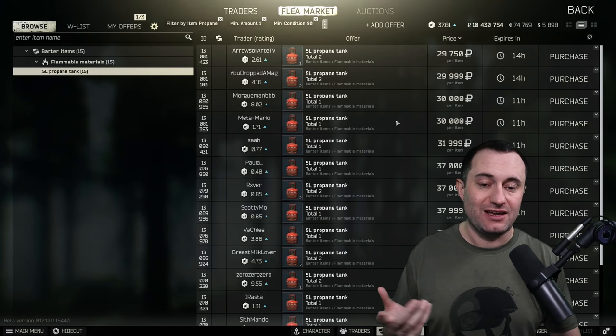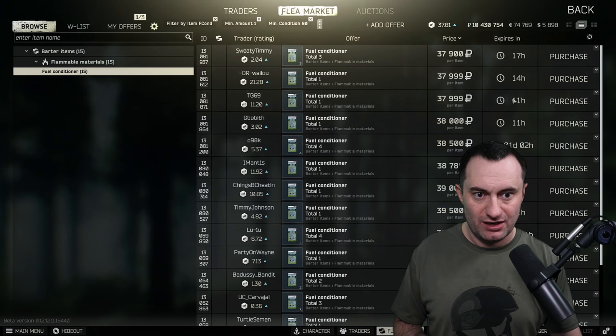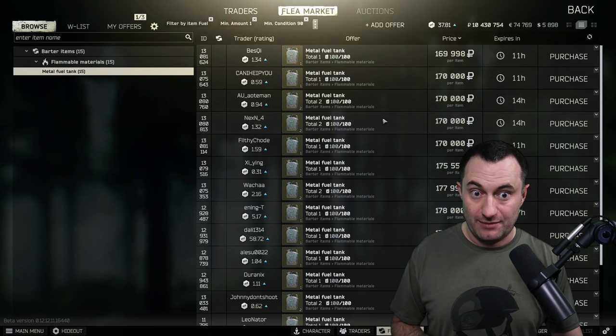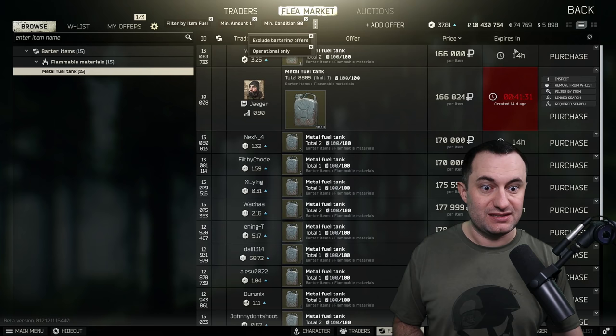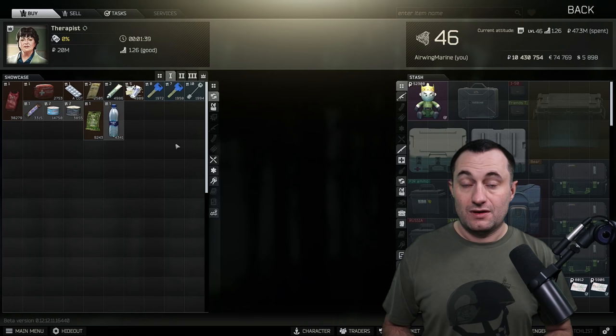Get your fuel conditioners out of raid to hang onto, or sometimes buy them for around $36,000–$38,000. All in, if you bought all three required items right now, you're at $97,000 to get yourself a metal fuel tank. They're selling for $170,000 on the flea market, and even buying one from Jaeger costs $166,000. So you're $50,000–$70,000 cheaper depending on what you get your parts for. That's a big deal if you're running your hideout and crafting a lot.